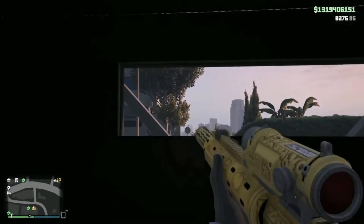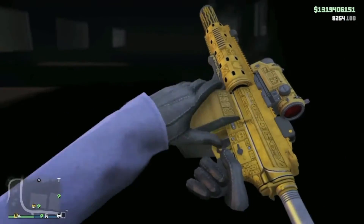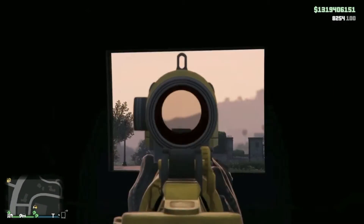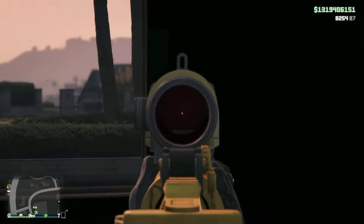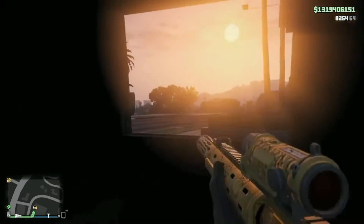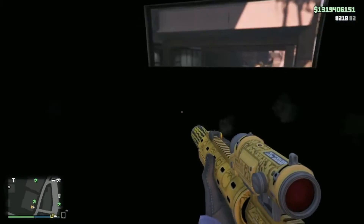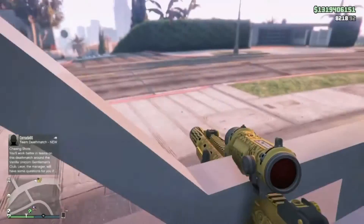Nobody can shoot you guys. You can stay in here and shoot out. But if you guys don't know, this vehicle is not explosion-proof — it's only protected by one explosive. So if somebody shoots one explosive at it, it's going to blow up. You guys want to be careful with that. But you guys can shoot out, as you can see right here. It is hard to see though.